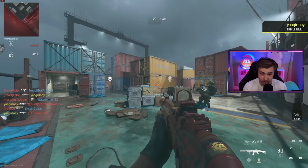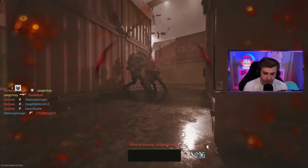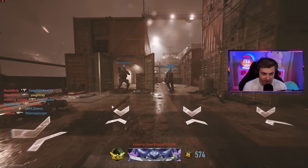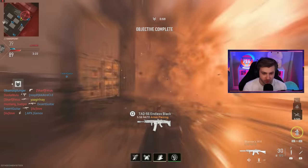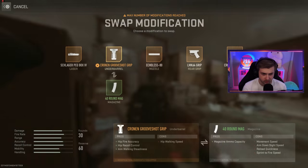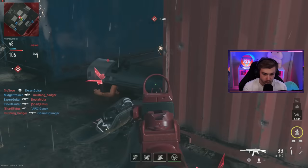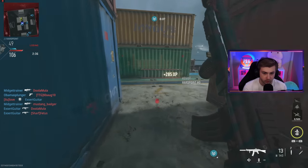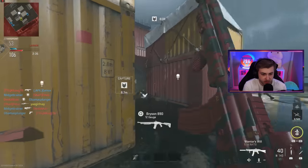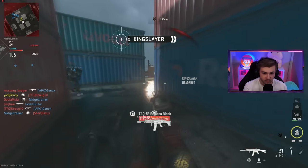Getting a few triple kills but all we need is doubles for this camo — we gotta be close to knocking it out. I'm thinking an LMG would have been more balanced for this challenge, or at least a hundred-round mag so I could spray until I hit somebody. The largest mag I can put on this is a 40-round. All those bullets for an assist and then just a knock — no kill. Damn last stand.